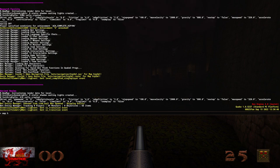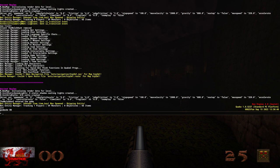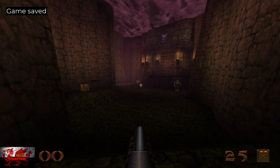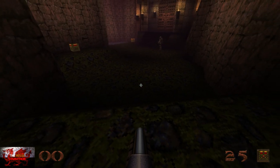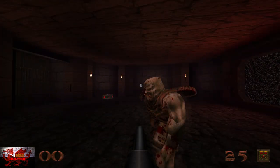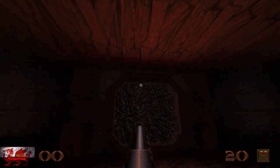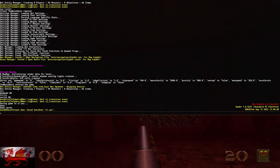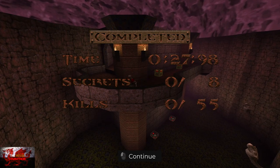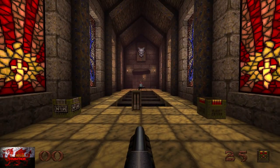Type map HIP2M1 for another secret exit. Apply god mode and noclip. I recommend saving at the start so you can just reload rather than re-entering map commands. Head down slightly to the right until you can see the Chainsaw Bra enemy. The exit is just to the right of that room. Head down, slightly right, into the room with the Chainsaw Bra, and there's the secret exit.